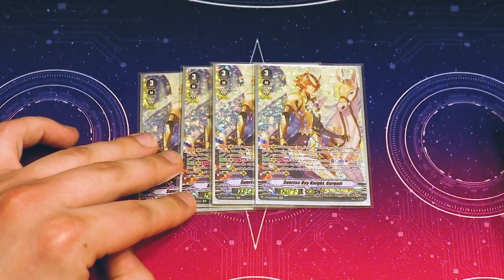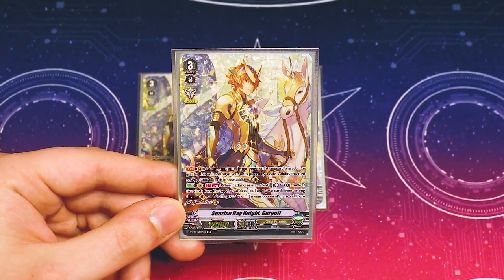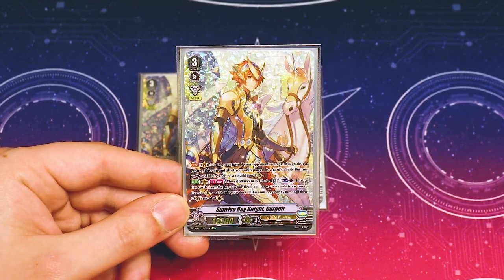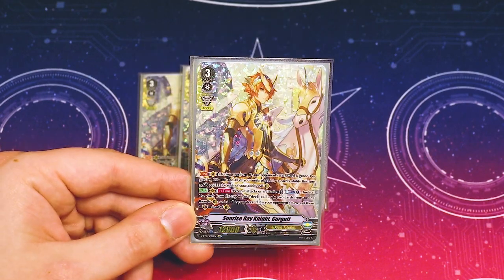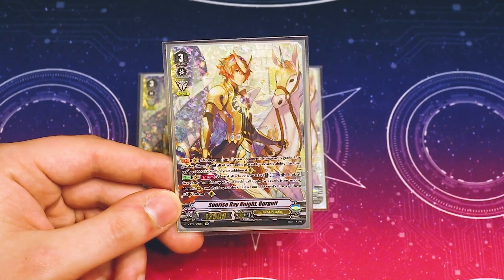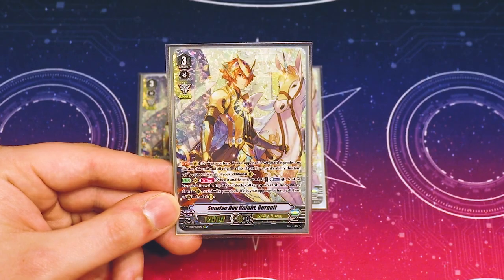Gurgit is the ace of our deck. We want to be riding him so that we can do our plays. He gets 5k and 2 units called by abilities for every marker you have. He also gets that 5k himself. He also has the ability that when he attacks, you can look at top 5 and call 2 things.